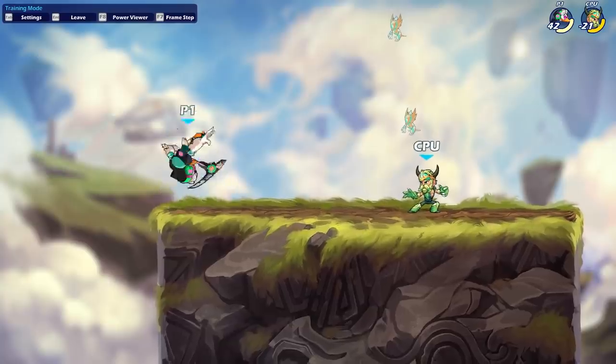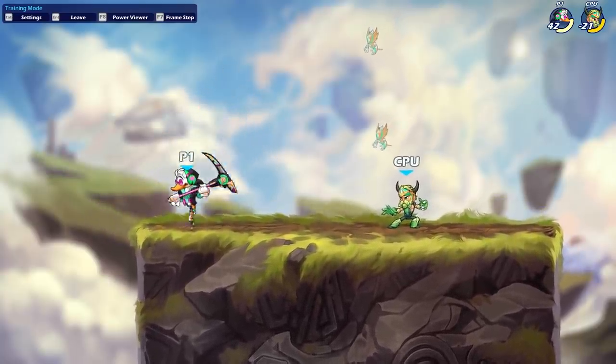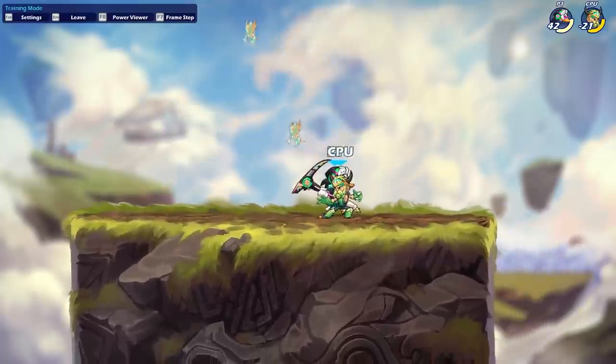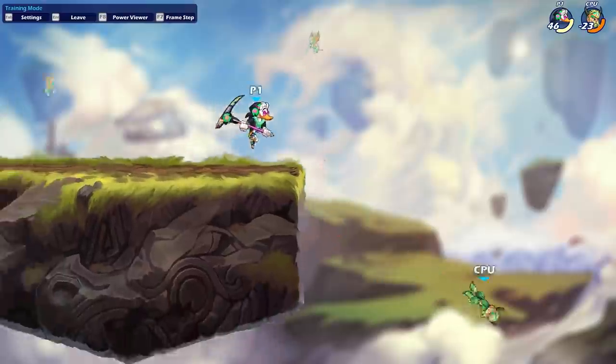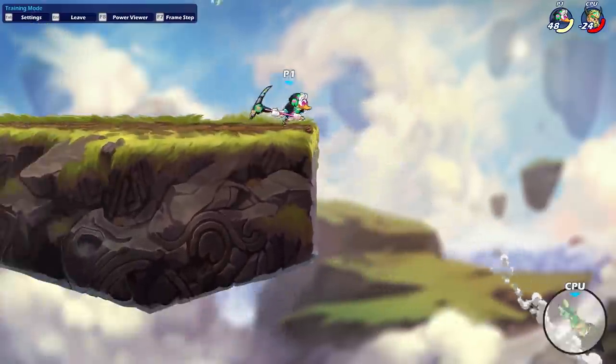Its most obvious use is to guard the lip of the stage. You can use the aerial version to spike people downward, send them to their doom, and even GC it to send them that way. Because it has this different aerial version, it just adds on more to Scythe's ability to ledge trap.